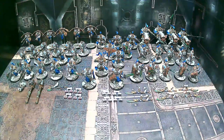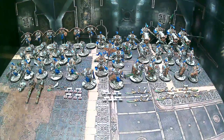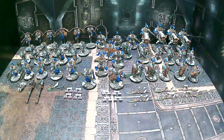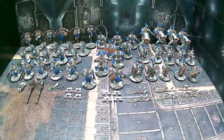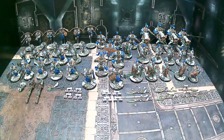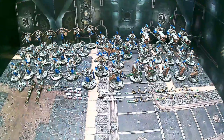We also have a magnetized Vexillus Praetor — he's in Terminator armor obviously, but you can take off the vexilla, and we've got a magnetized axe for him as well. Then we have six of the Terminators to fill out the squad.